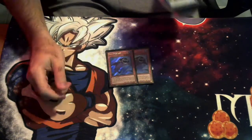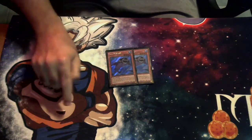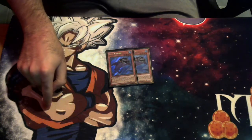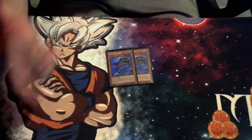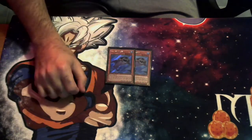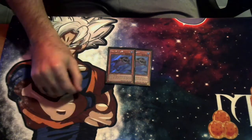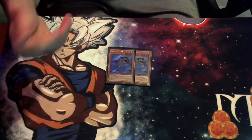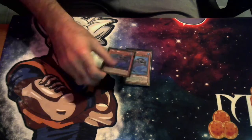We are playing two copies of Silent Lobby and two copies of Planet Pathfinder. I sold them because they were being reprinted in Maximum Gold — they haven't yet arrived in the mail, nine days shipping for standard, which is kind of weird. But anyway, two Silent Lobby and two Planet Pathfinder. Planet Pathfinder is essentially two more copies of Mystic Mind — you summon it, tribute it, and search Mystic Mind to your hand. Silent Lobby is very good.